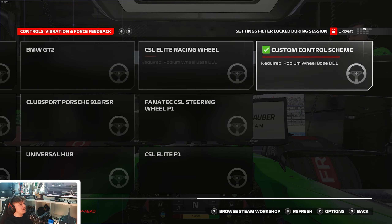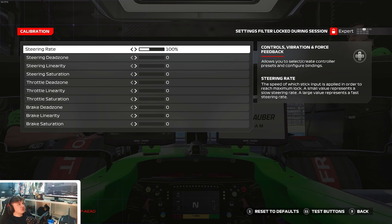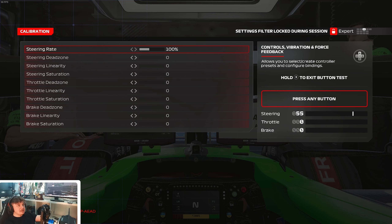We're going to jump in first with your steering wheel feel and force feedback calibration. The first thing I'm going to talk about is the calibration — as you can see I have everything set to zero, especially the steering rate set to zero. This is to keep my inputs from real life to in-game one-to-one, so if I turn the wheel 50 degrees in real life, it matches exactly in-game. I like to keep everything one-to-one without any filter on top.